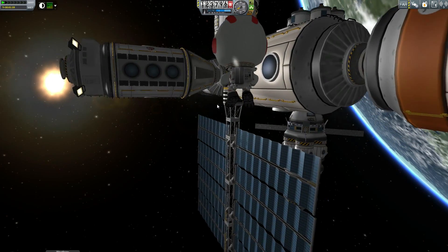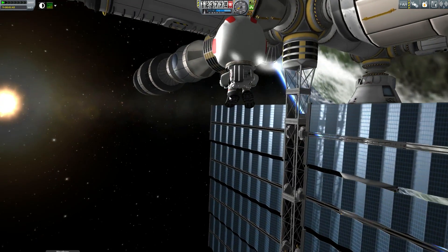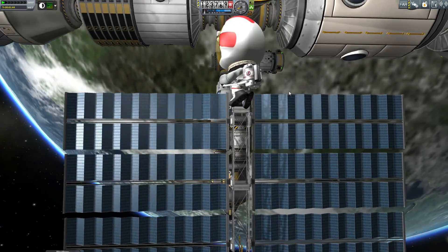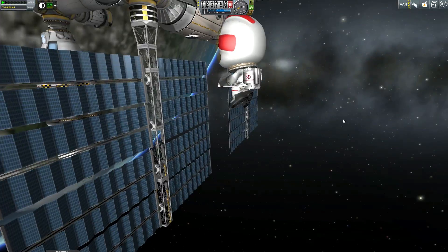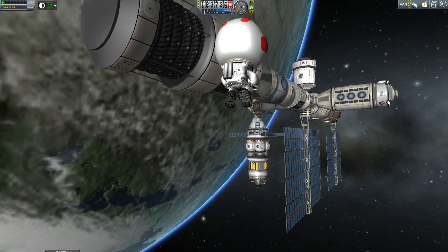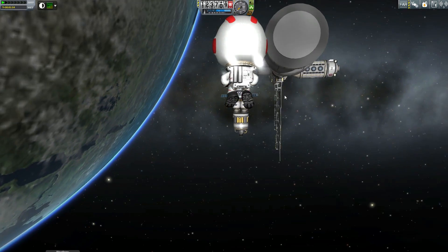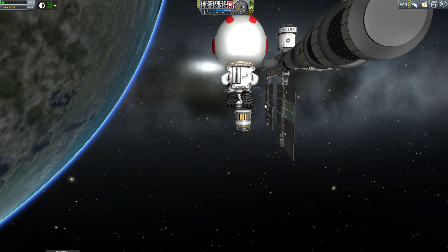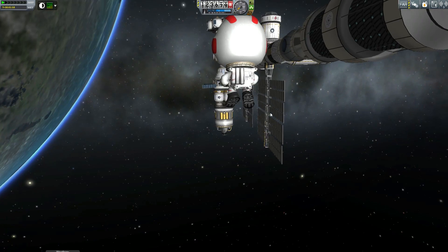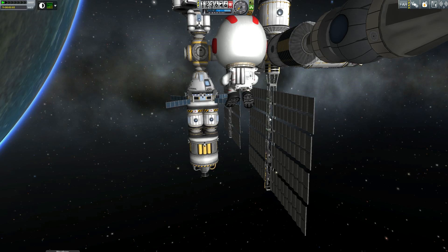Space stations — the best bit about space stations is literally flying along next to them, because they are just a sight to behold, especially once you've spent a lot of time building these things. Unlike me, who more or less just put this together quickly and edited it into orbit because I wanted to share about these mods and take a look at these things. Another feature, incidentally, you may not know about: